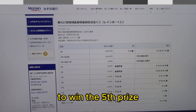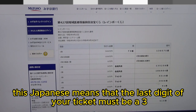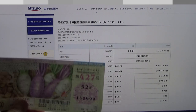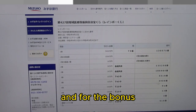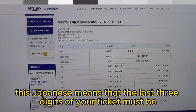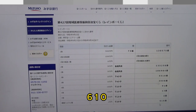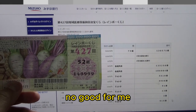To win the fifth prize, Nihaku En, the last digit of your ticket must be a 3. I have a 9 — no good for me. And for the bonus, Ni Man En, the last three digits of your ticket must be 610. I have 999 — no good for me.